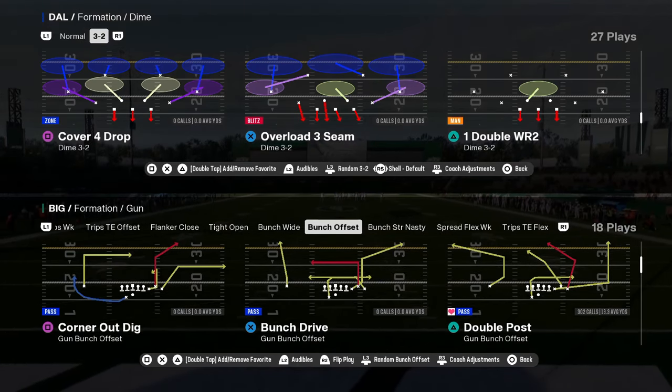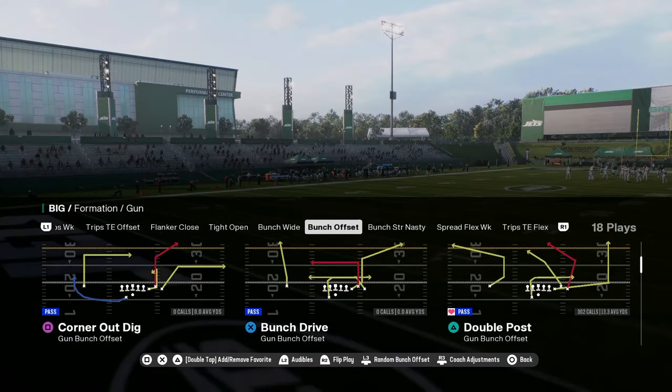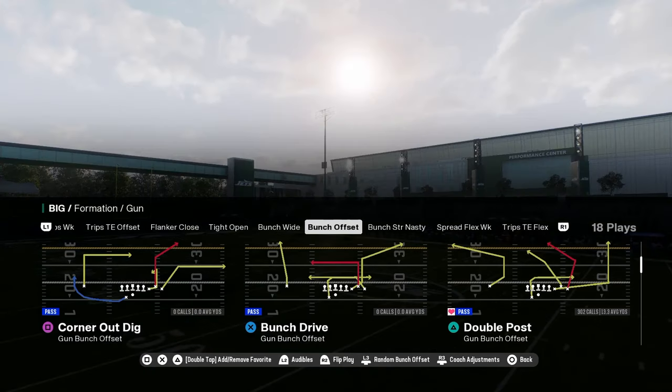Today's video I'm going to be breaking down the best play in Madden 25. It is in the Colts offensive playbook and the play is going to be double post, where I'm going over a couple different really effective setups for this play and kind of explain why this is the best play in the game this year.